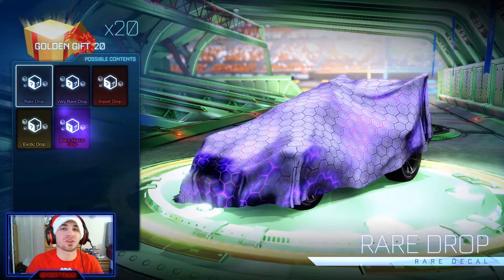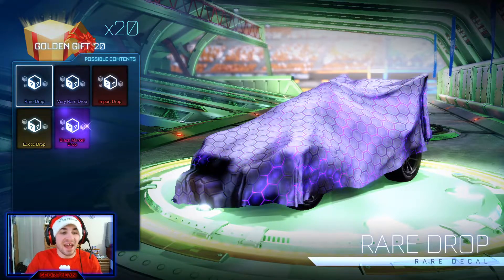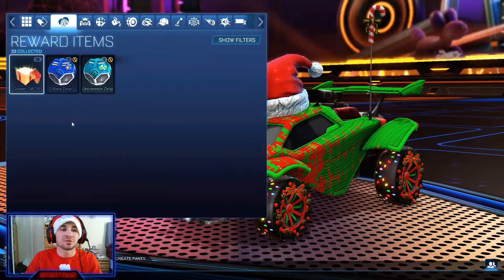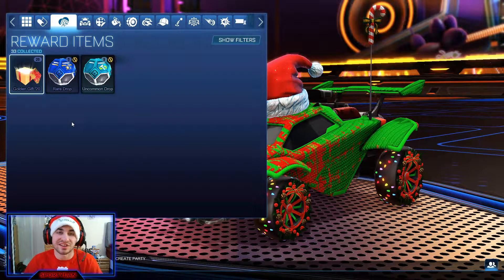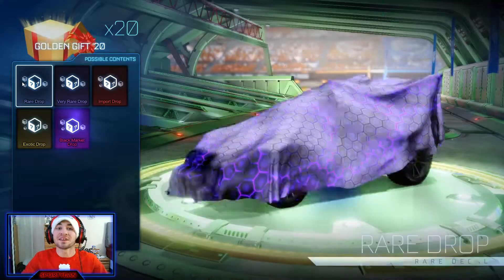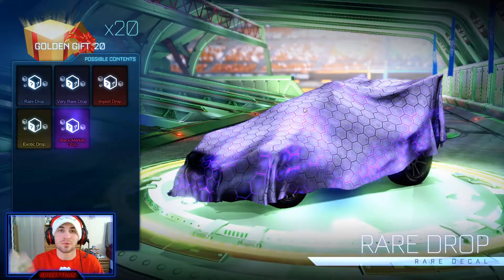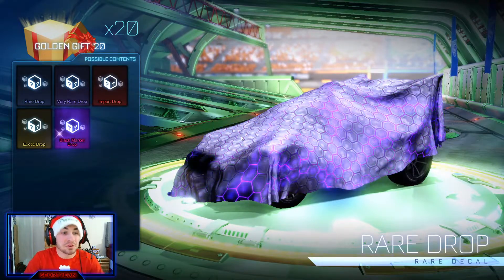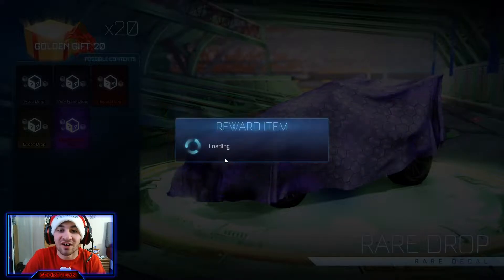It is 20 more golden gifts, 20 more gifts to open on Christmas. At the end of the video we will also be doing five rare drops as well as eight uncommons. So let's open these 20 presents now. I have no idea what's in them — I don't even remember what crate they're from. Maybe we'll get something good, maybe it's all crates.